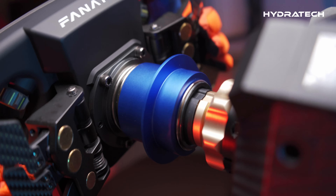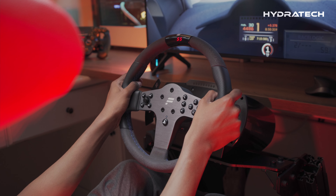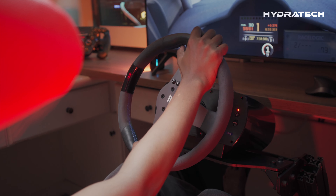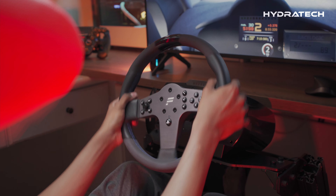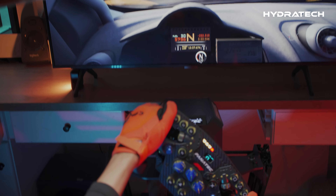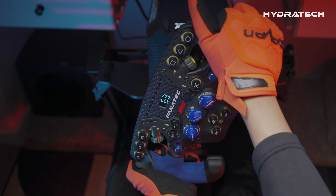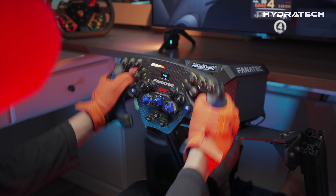This makes fine tuning much more pleasant. So when I jumped straight from the CSL Elite wheelbase, I did exactly what I was told not to do — I cranked the force feedback settings to 100%. Just a quick disclaimer: do not try this at home.